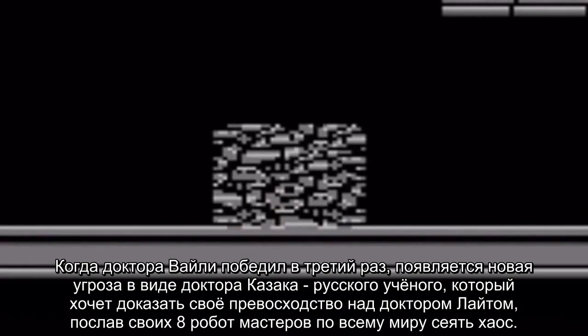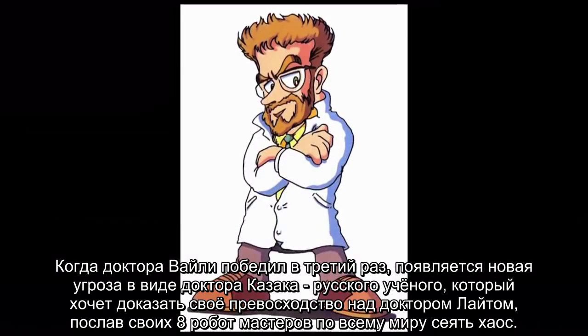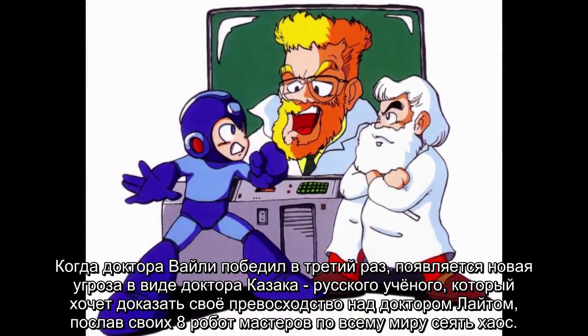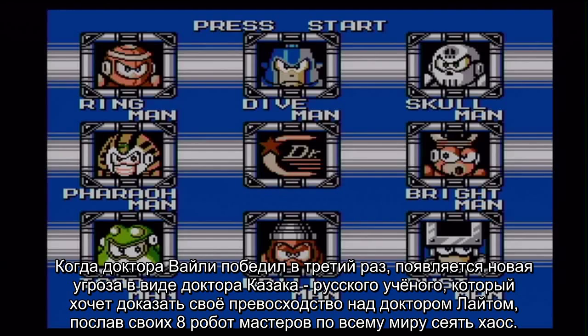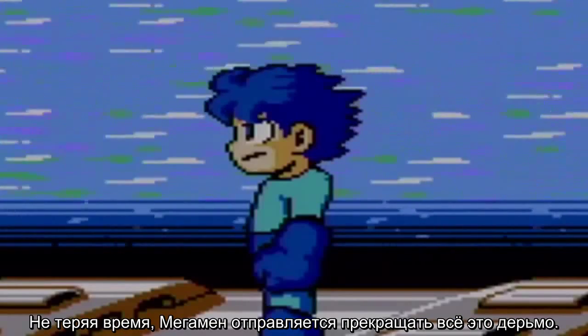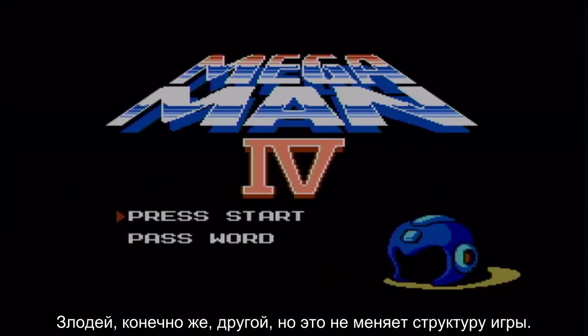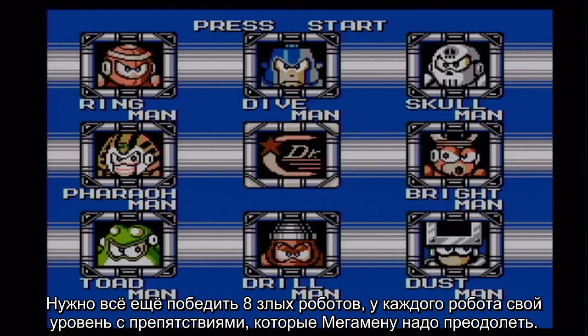With Dr. Wily defeated for the third time, a new threat has emerged in the form of Dr. Cossack, a Russian scientist who wishes to prove his superiority over Dr. Light by sending his eight robot masters all across the world to wreak havoc. Wasting no time, Mega Man begins his journey to cut that out. The villain may be different, but that doesn't mean anything in terms of the game's structure. There are still eight bad robots to destroy, each with their own stages and hazards.